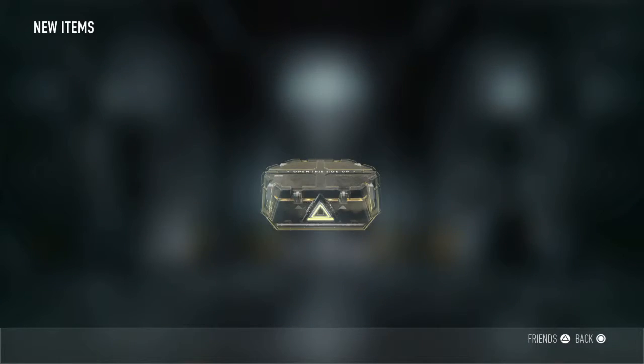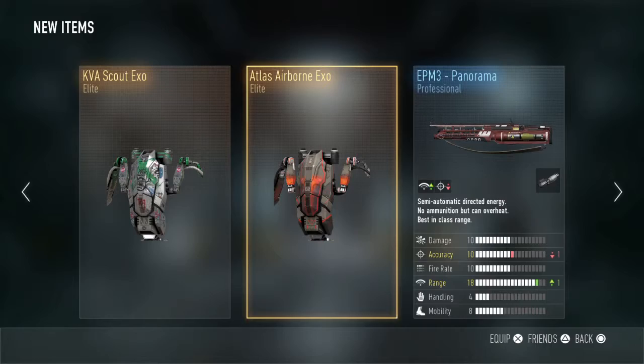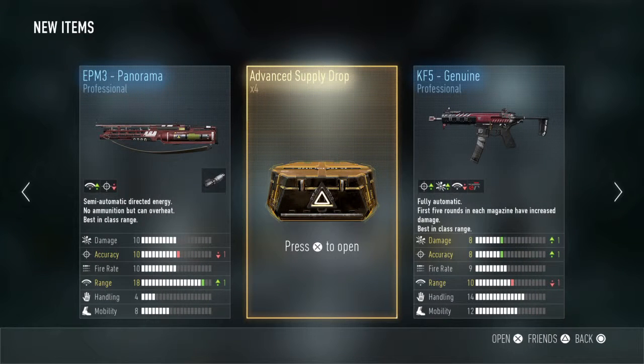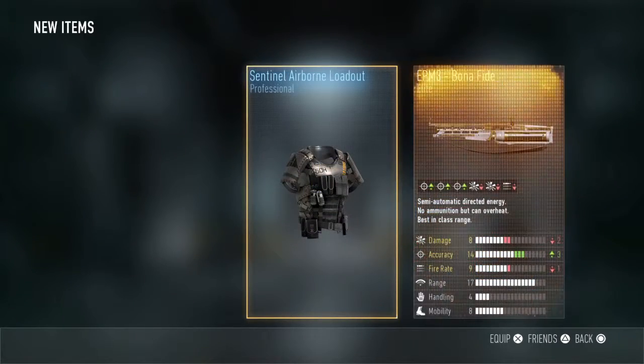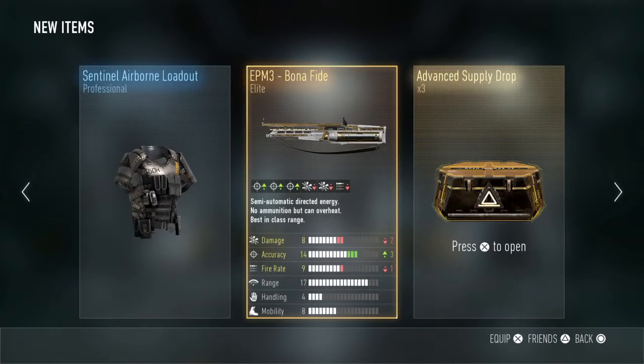Next one — that's absolutely shocking. Any EPM 3 is just no, it's not worth it. Really? Oh, that's just karma — that's just karma. I just said any EPM 3 is not good and it gives me an elite. My brain, just no — just no, Sledgehammer.